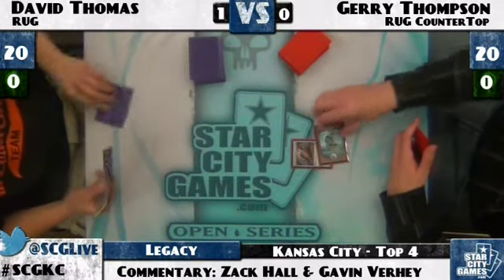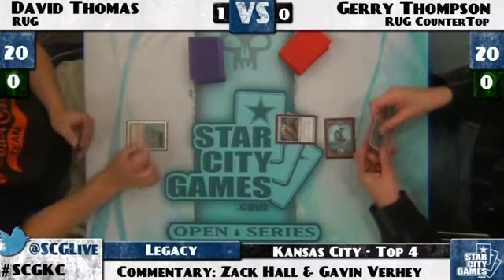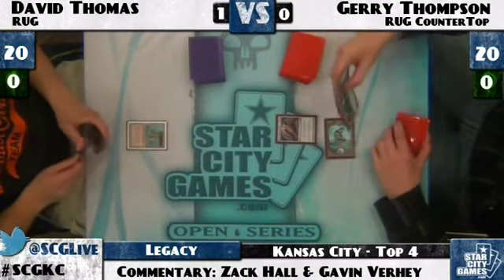Jerry Thompson also has access to a full four Pyroblast. Four would be a little ambitious, but definitely some number. We saw him use it with great effect in the last Rug matchup. It doesn't have Jace to kill or Counterbalance like last time, but I think we'll see at least two from Jerry Thompson. Interesting to note, just like last match, Jerry can cast Pyroblast off Grove of the Burnwillows — it's almost like he trapped his opponent. Jerry has been lighting opponents on fire all day with Punishing Fire and Pyroblast. He'll have to win the next two games to advance to the finals.